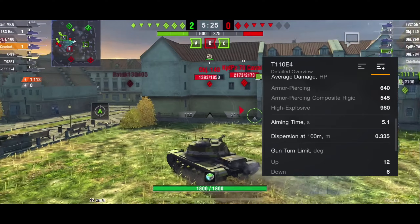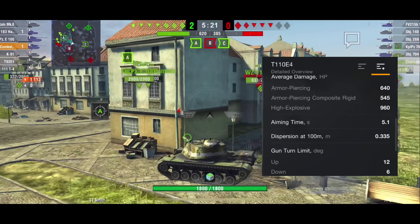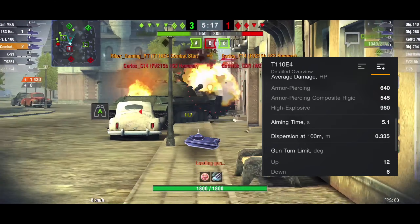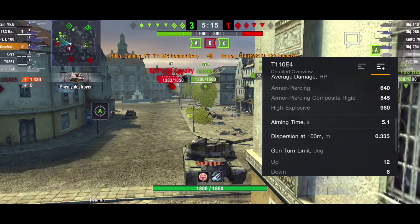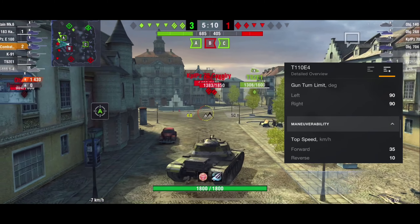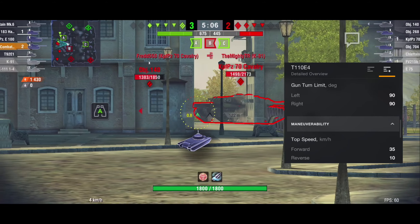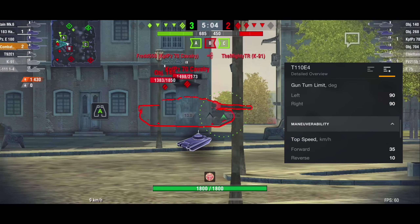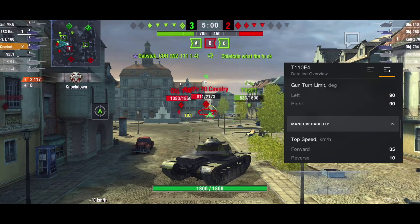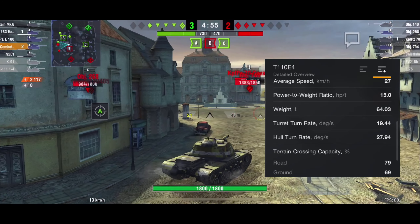Gun depression going down is only 6 degrees, which I do think is a big disadvantage of this tank because it just does not have the good amount of gun depression like other American tanks. The T30, for example, has like 10 degrees — it can really use those ridge lines where this tank cannot. Also, the gun turn limit is only 90 degrees left and right, so the tank cannot do a full 360 degree turn with the turret.